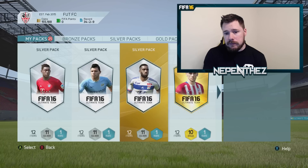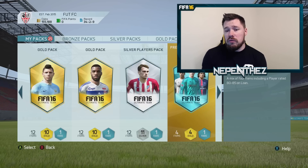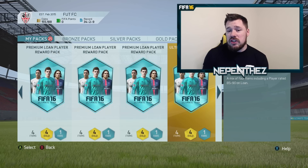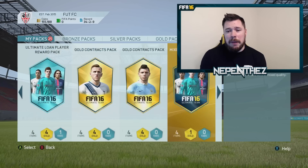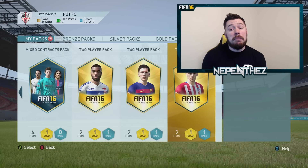I've got some silver packs, some gold packs, some silver player packs, some premium loan reward player packs, which says a mix of four items including a player rated 80 to 85 on loan, which is quite interesting. But also there is an ultimate loan reward player pack, which is a player rated 85 to 90 on loan. If there's like eight to ten games for these, it's actually really worth it. But if there's only like three games, I'm not so sure. I've also got some contract packs, some mixed contract packs, and some two-player packs.